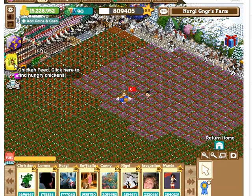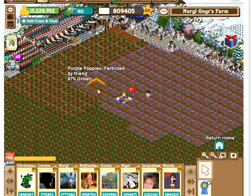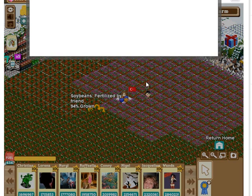You can also leave your neighbors pig slop, gifts, and animal feed while you visit. Clicking on the feed trough gives you 200 coins or 2 scoops of animal feed that you can also share with friends by posting it. Another thing you can do at a neighbor's farm, which will give you another 100 coins and 10 more XP, is feeding chickens.